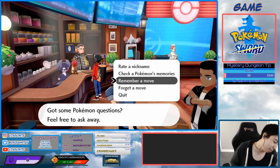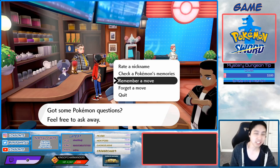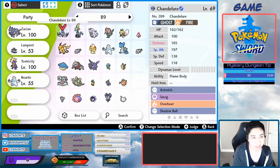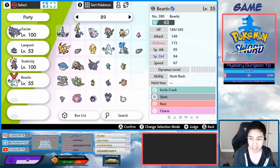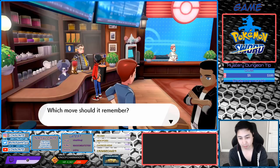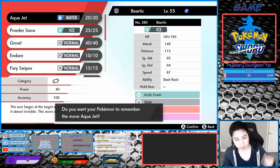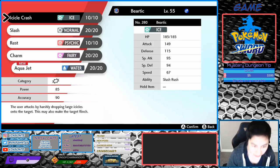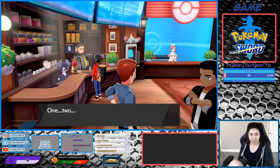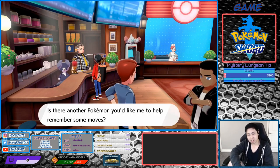Alright, here we're back at the Pokemon Center because we want a male Beartick. When it evolves it doesn't learn Aqua Jet, but as long as it's Beartick it can learn it. So we're going to go to the Move Tutor, or Move Learner, and select Beartick. It has to be male because we want a female Sobble for the egg. We're going to teach it Aqua Jet and replace a move. And there we are — we have Aqua Jet on our Beartick.